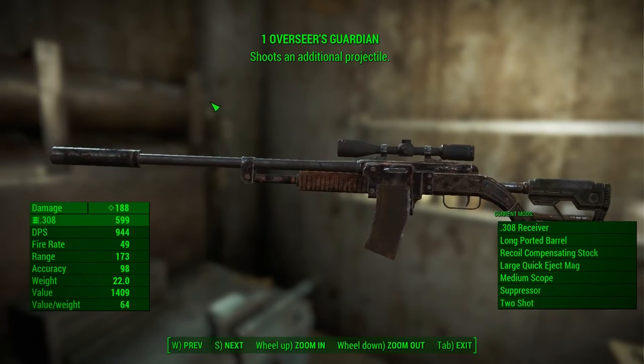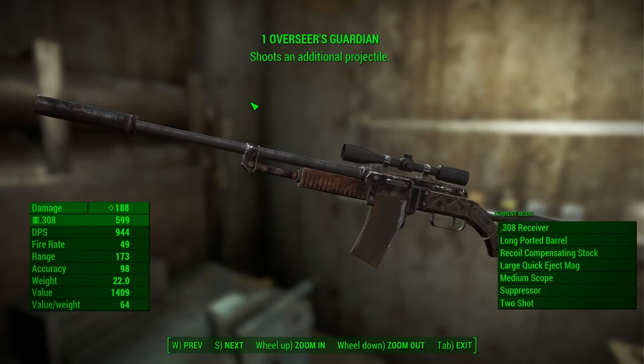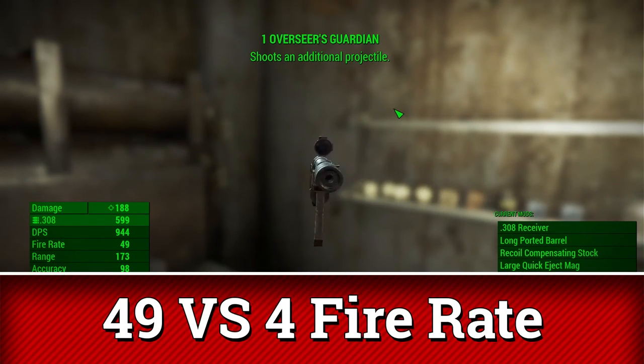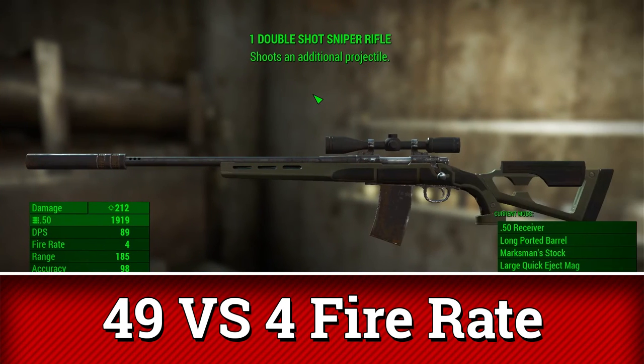But why is the DPS so high? I'll tell you why. If you look at the fire rate, you can see that the Overseer has 49, while the Hunting Rifle has only 4.